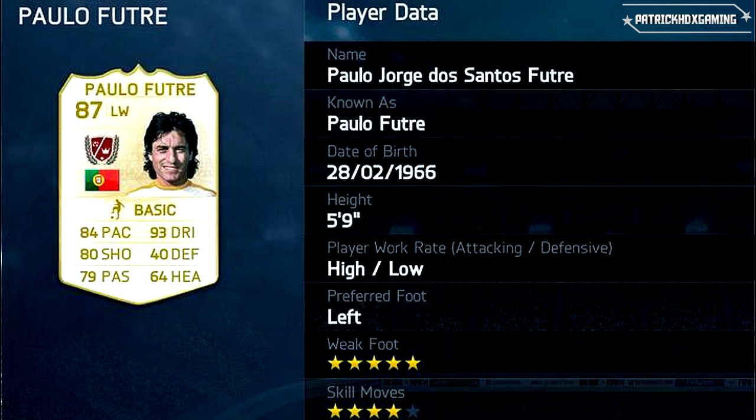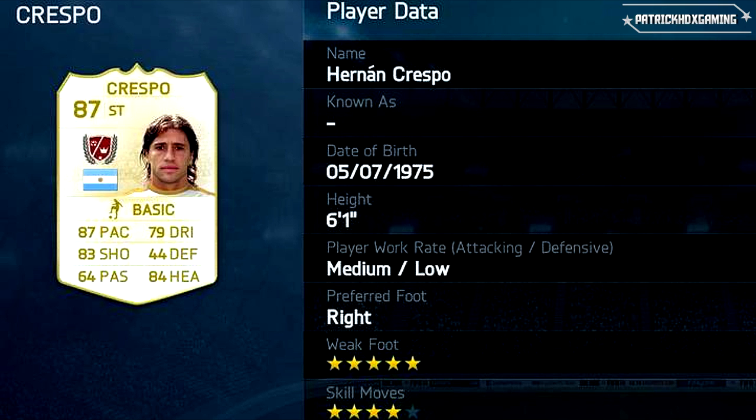Next one is Hernan Crespo — an Argentinian striker with 87 pace, the best striker we have so far. 79 in dribbling, 83 in shooting, and also good on headers with 84. Also 5-star weak foot and 4-star skill moves — just amazing. The best striker we have so far in this list, and we will see how he plays.